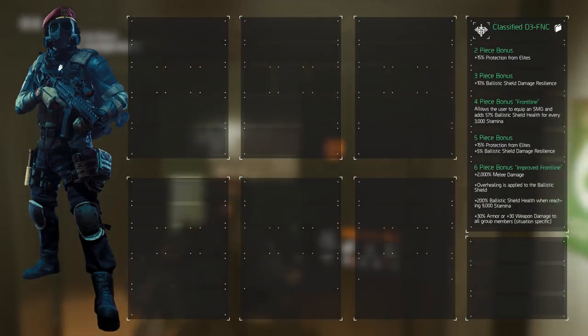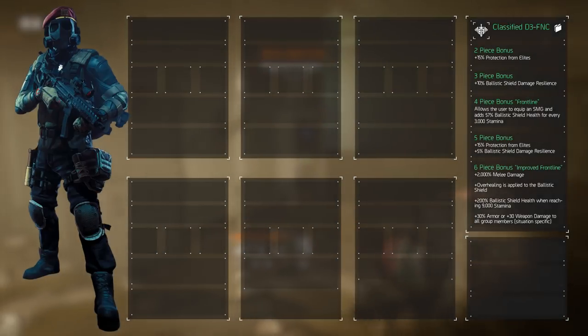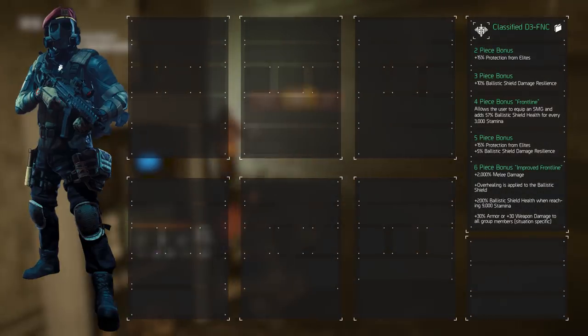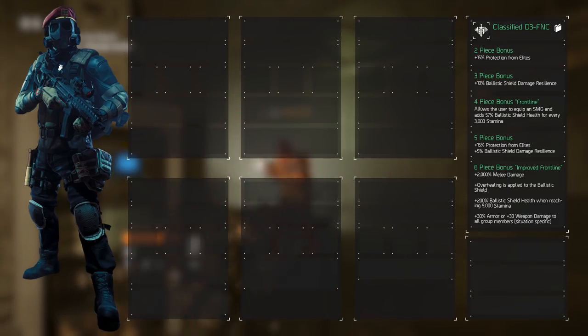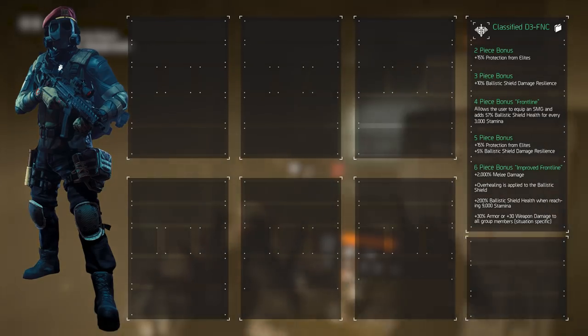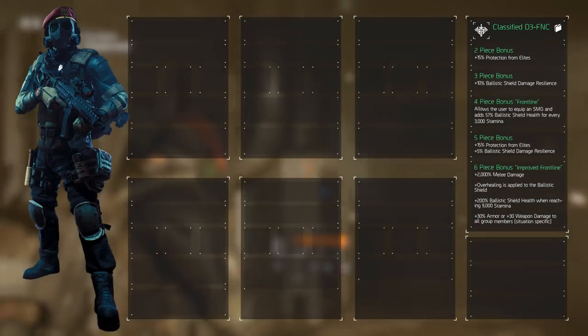1. It increases our melee damage by 2000%. 2. Any overhealing the user receives is applied to the ballistic shield. 3. Upon reaching 9000 stamina the ballistic shield health is doubled, meaning a 200% increase. 4. The ballistic shield grants a buff to the user and all group members within 50 meters, depending on the type of damage that's applied.